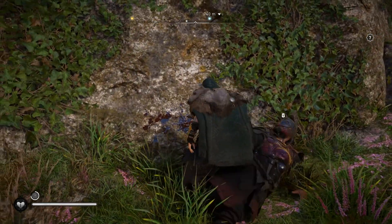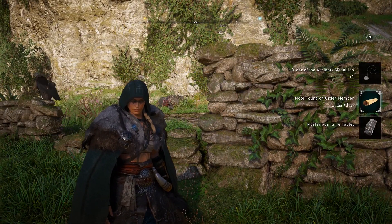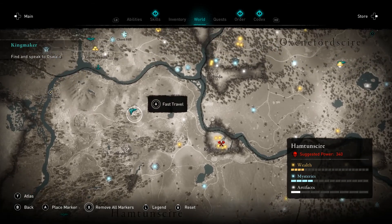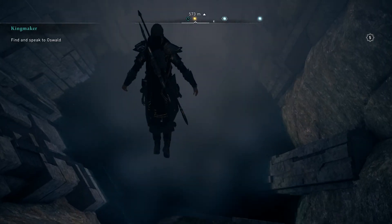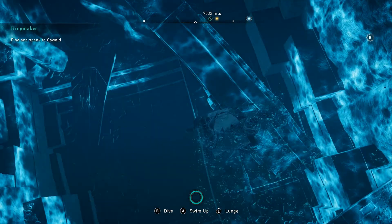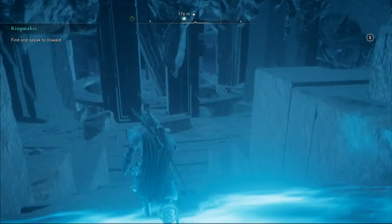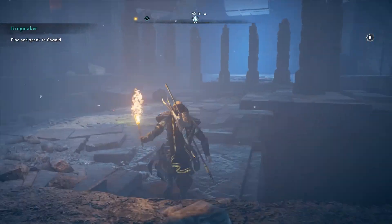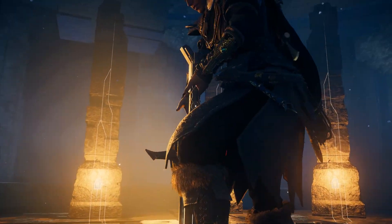You have now retrieved all 11 pieces of the Treasures of Britain. Head to Hamtunscire to Myrddin's Cave, just northeast of Stonehenge and Winchester. Once inside, parkour and platform through the cave until you reach a large pool of water. Dive down, look for a doorway on the left, and swim through to reach an enormous cave with Arthur Pendragon's camp. Place all 11 tablets in the empty slots.